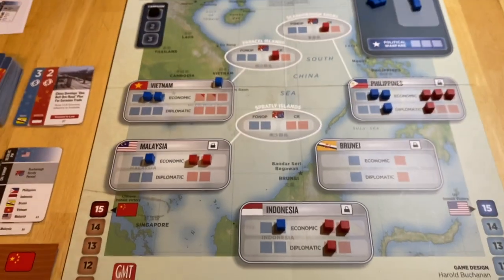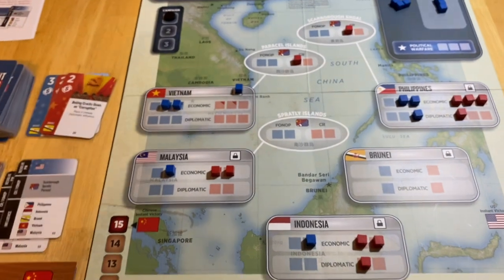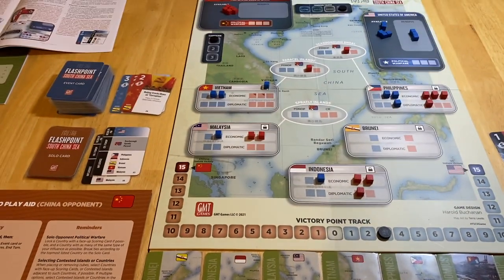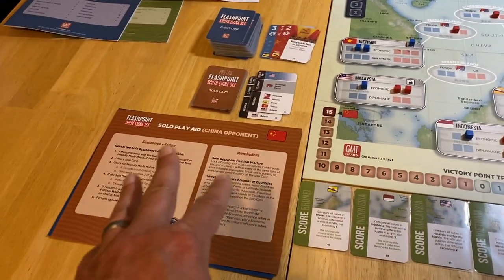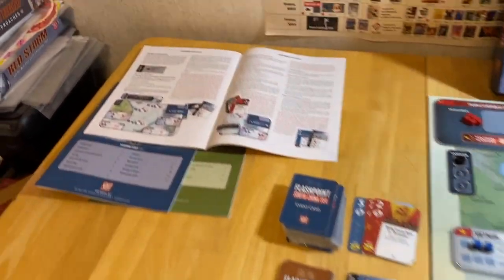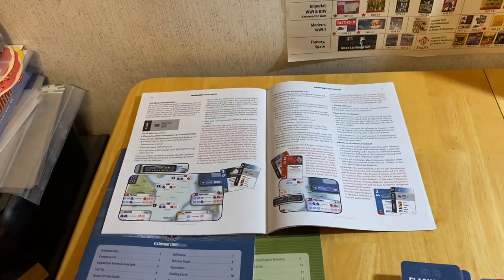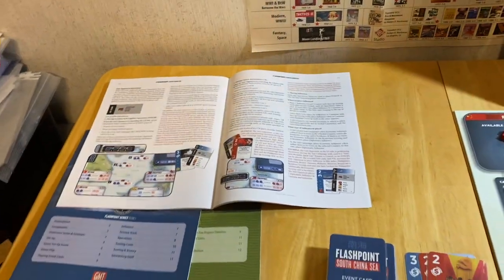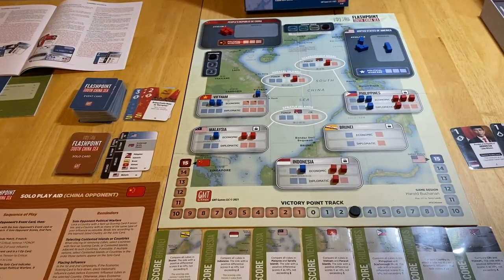You're getting a pretty good idea of how this works. If you know how to play the two-player game, you'll pick this right up. This whole thing flows quite cleverly. Just keep the rule book open because you'll need to refer to it for placing ops and double-checking a few parameters. But more or less, this is how you play the solitaire game. We'll go ahead and finish out this turn.